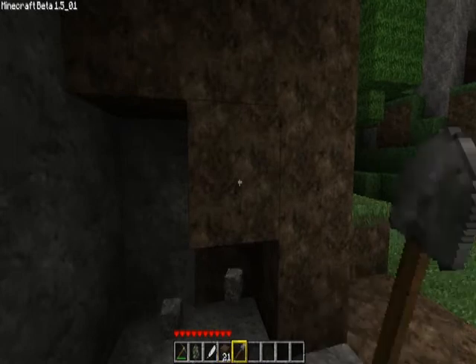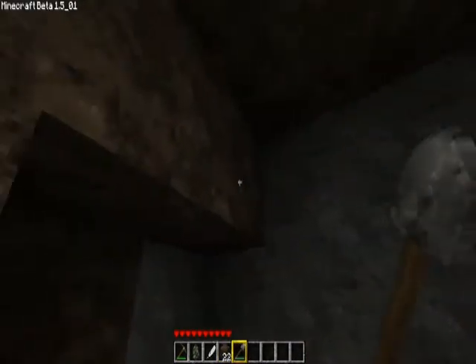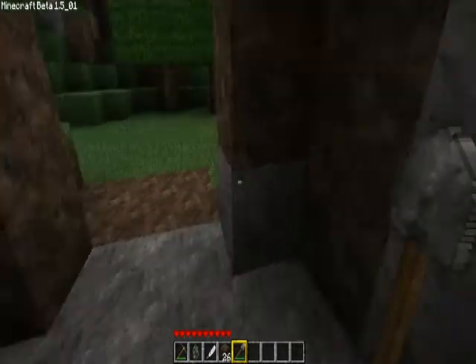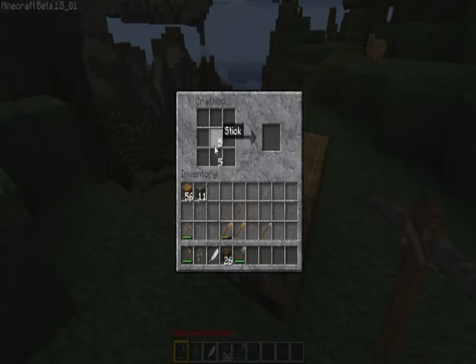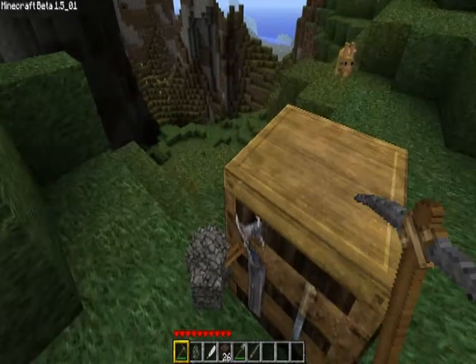So, this is gonna be my house. And I'm not even gonna bother doing anything with that, because I know you guys wanna see me exploring. I need to make a stone sword! I really like my texture pack. Makes everything look cool — like that sword.